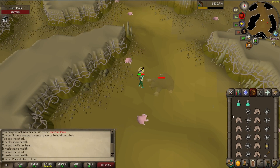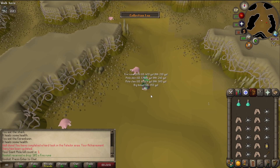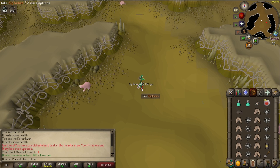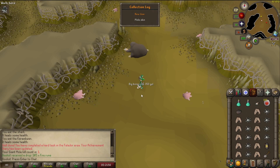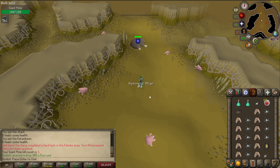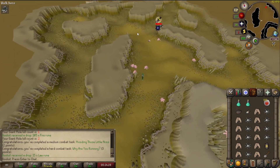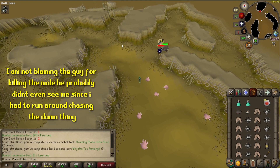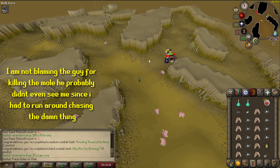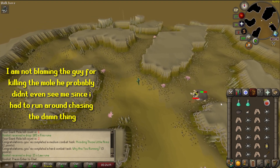We got the fur and the claws. That wasn't very hard, which is cool, but that's also not a ton of money. I do not have the Falador Hard Diary done, and that's a huge part of what makes this fight as profitable as it can be. After this kill, I was already leaning away from the Giant Mole, and then a guy in full Dharok's comes into my hole, nearly one-shots the mole I was working on, and steals all the credit. So yeah, let's move on.